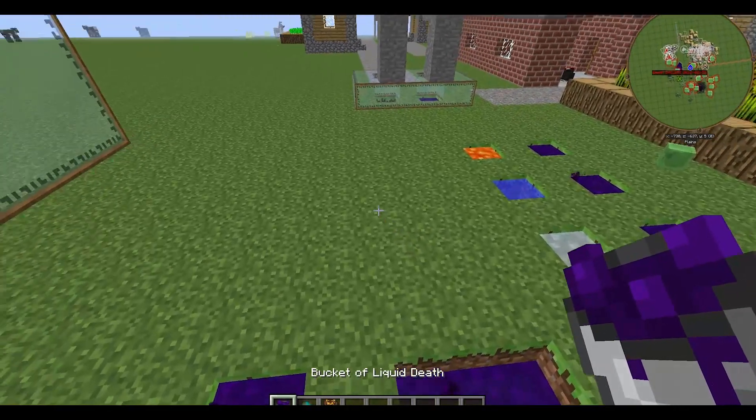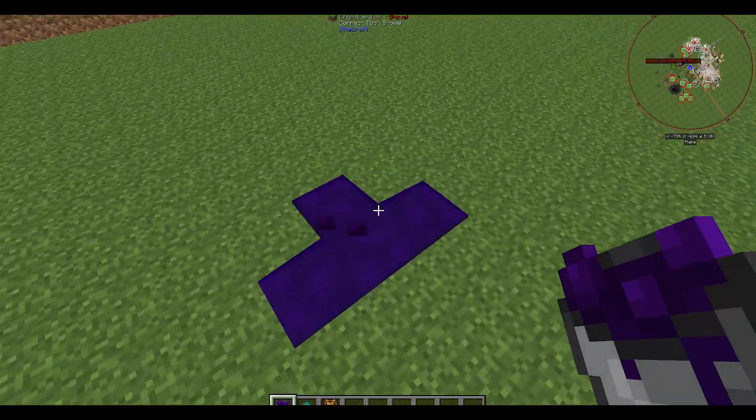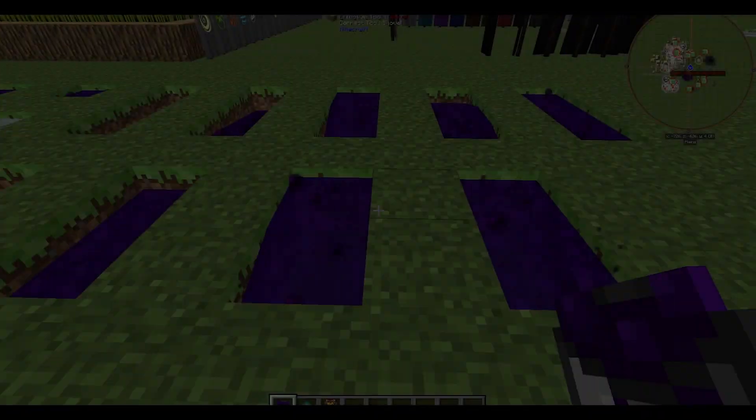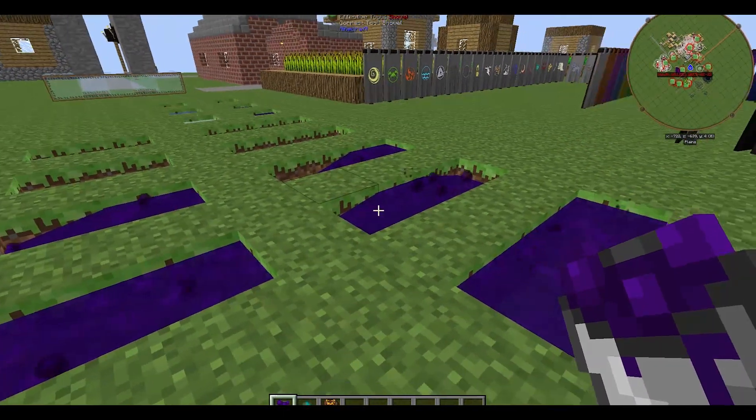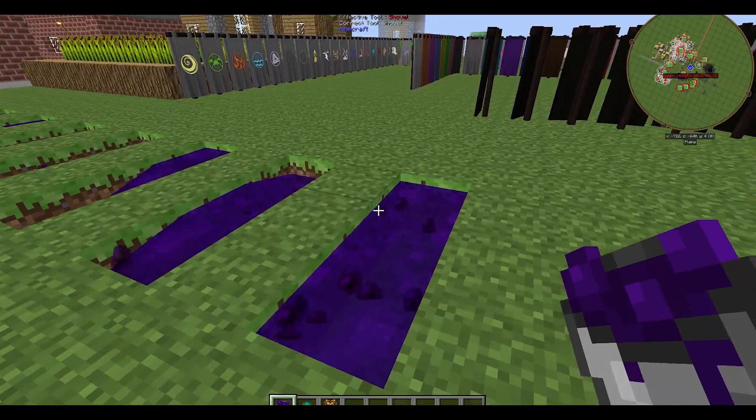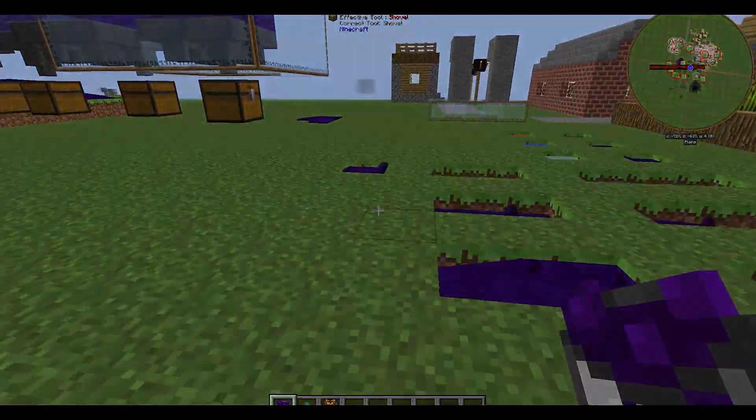Unlike other liquids, liquid death spreads out like that when you place it down. To fill up an area two by one you need four buckets. To fill up an area that's three by one you need five buckets, and one bucket for one area.